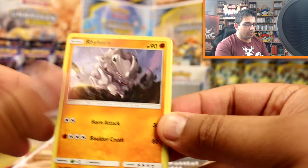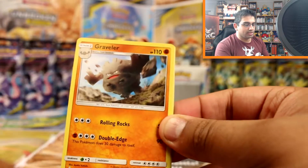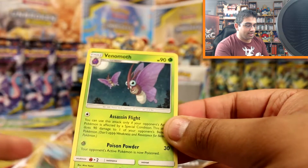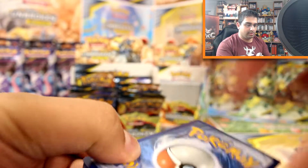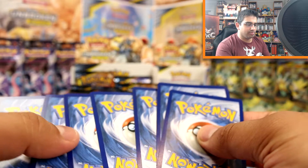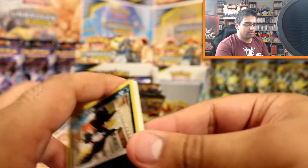Murkrow, Rhyhorn, Meltan, Slowpoke, Wooper, Grass Energy, Graveler, Hitmontop, Chatot, Raticate reverse and a Venomoth. I think we're definitely beyond halfway now, and I actually think we may be doing just a little bit better - maybe that's because I'm seeing new cards this time. Murkrow, Rhyhorn, Meltan, Slowpoke, Wooper, Fighting Energy, Chatot, Marlene, Frogadier, Clefairy reverse and an Arcanine holo - that's a new one I haven't seen! This is really nice artwork, very cool.